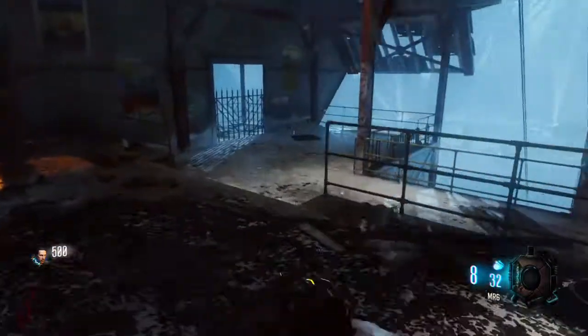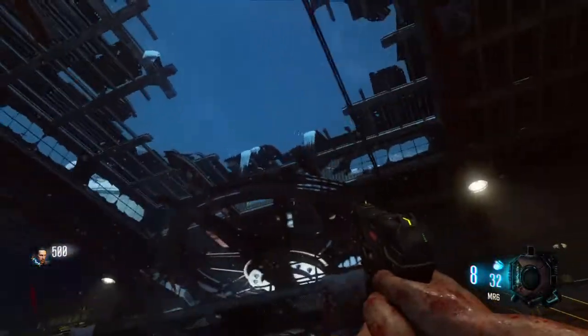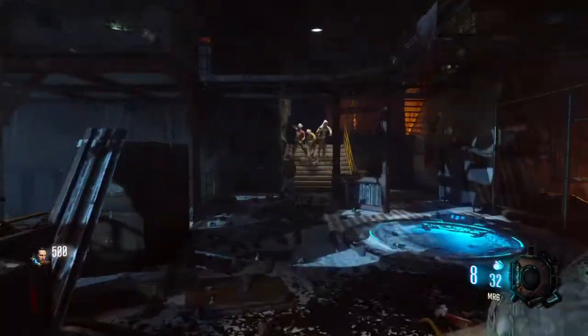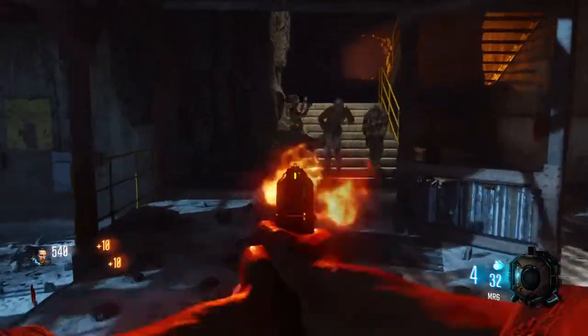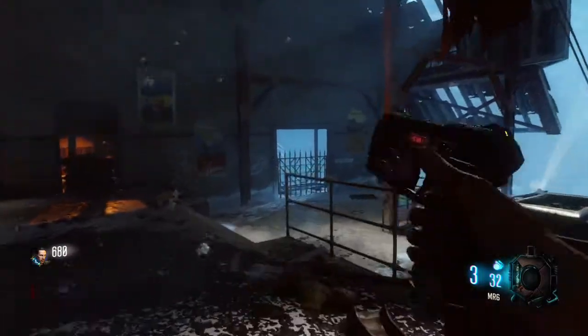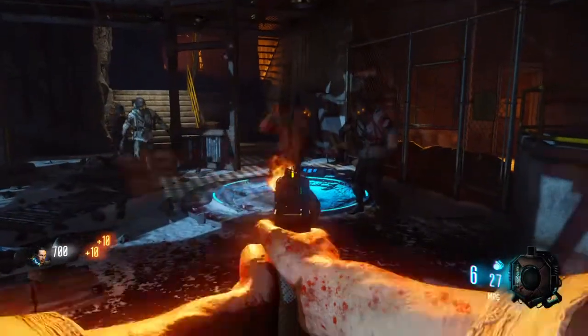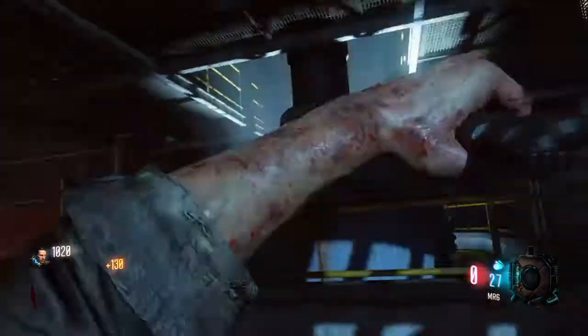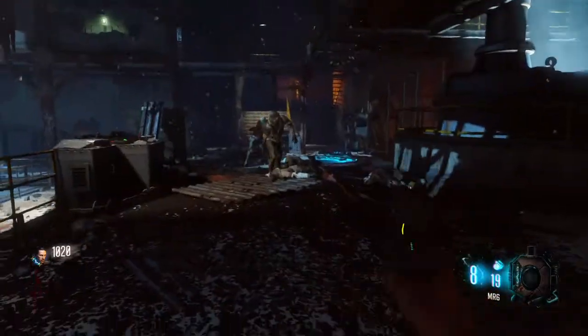It's like a secret Nazi facility supposedly, and the box is over on the right side. We're going to be taking the right side of the map, going through that door hopefully next round. Right now we're just going to rack up our points the traditional zombies round one style.